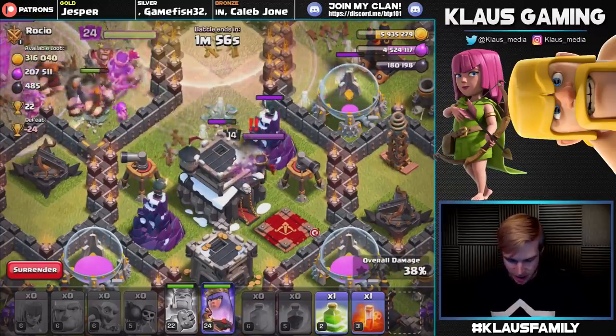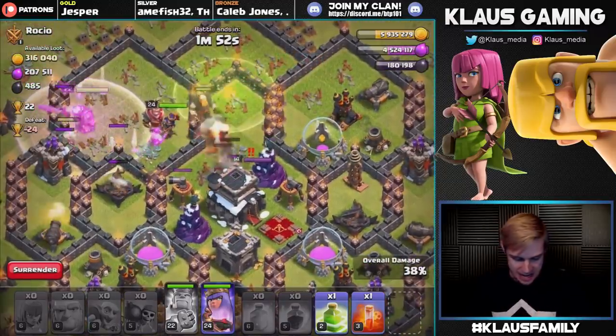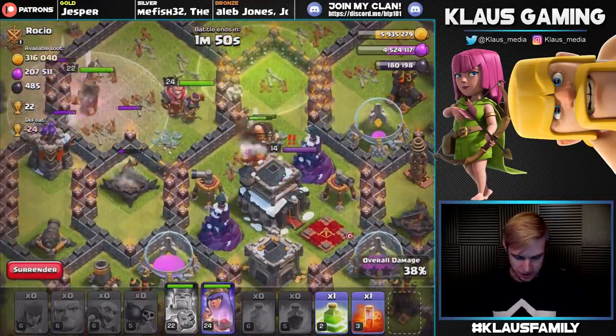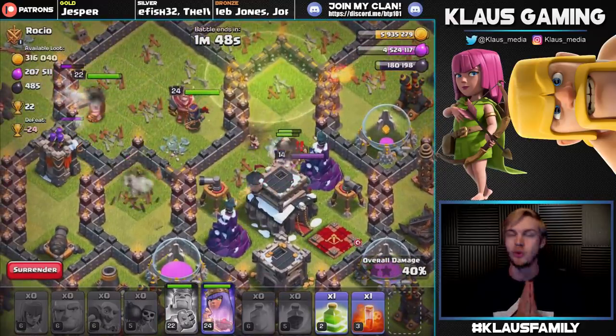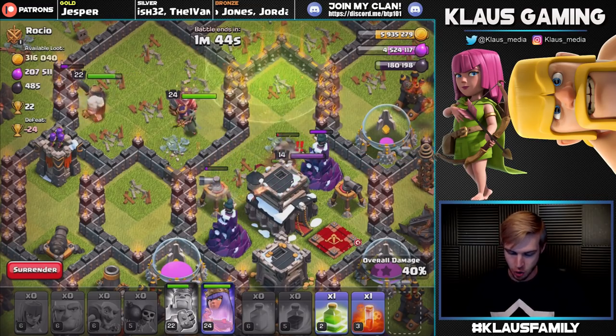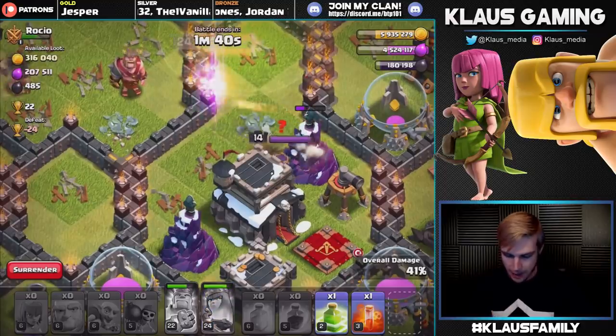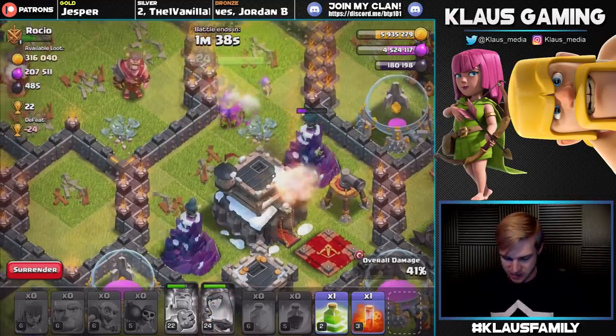Get that Town Hall. That Wizard Tower really stopped us — but that's okay because we've got a King and a Queen. Once this Queen turns around, hopefully she'll grab this Town Hall for us — that's where the rest of the Dark Elixir is sitting. Wonderful of you to take out this Town Hall — good job, Queen. Pop the Queen's Ability — new level 24 Queen, which is absolutely amazing. She'll take out the Town Hall.